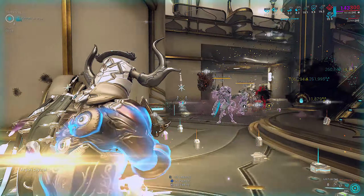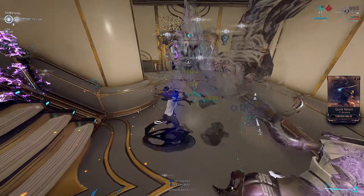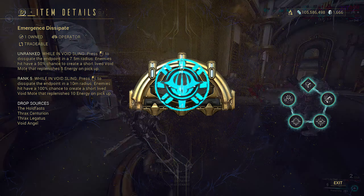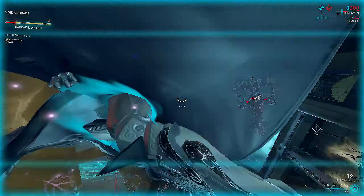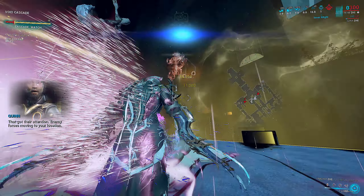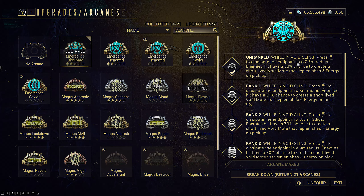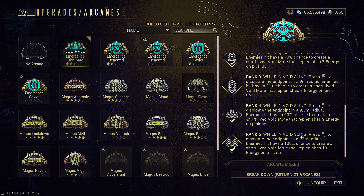This video was supposed to come out sooner but I had to delay it for one specific reason: the absolutely insane energy consumption on this build. Now that I have Emergence Dissipate, a new operator arcane, I'm finally able to sustain the build properly. Emergence Dissipate drops from Thrax and Angels in the Zariman tile sets. You can also buy it from Cavalero in the Chrysalis if you've reached max rank 5 in the syndicate — it costs 10k standing each and requires 21 to max. This arcane is good even at rank 0 or 1; you don't need max rank.